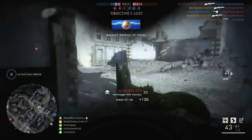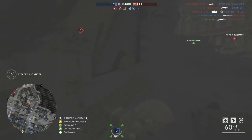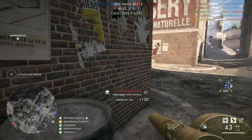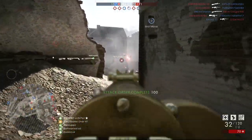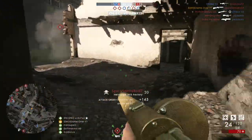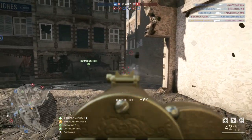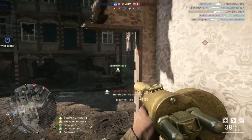So first up for the troll weapons we've got the classic Hellriegel 1915 Factory. This is one of the more obvious choices, as for a long time it was almost everybody's favourite weapon, and was for a really long time until the TTK 2.0 patch considered to be the most overpowered weapon in Battlefield 1 — and still is even to this day, albeit to a lesser degree.